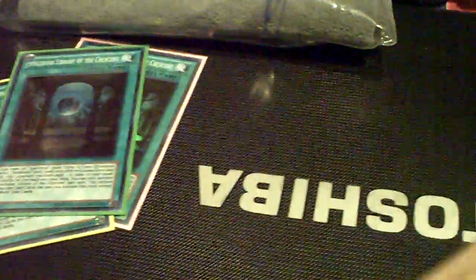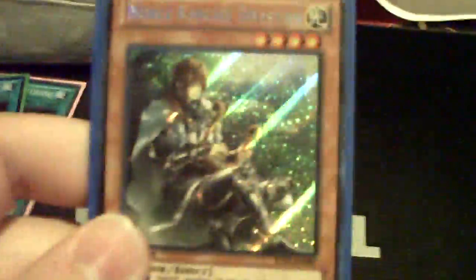3 Library of the Crescents, 15 for the playset. First come on those. Noble Knight Drystand, 15.